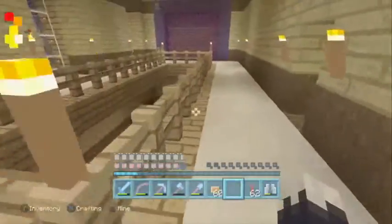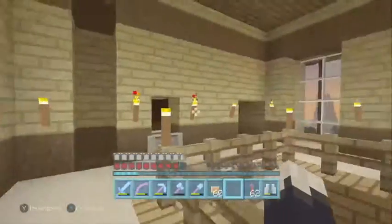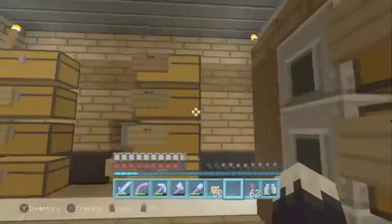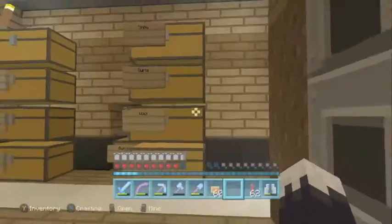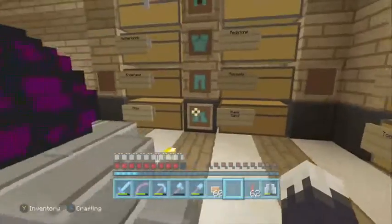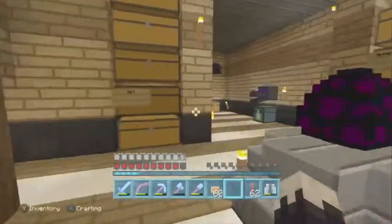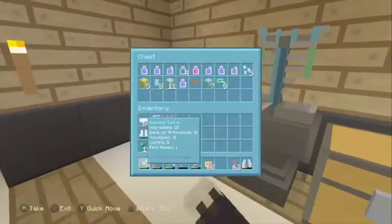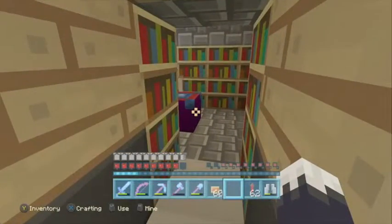I think it looks a lot nicer this way. I also updated the elevator and the storage room — got all my chests lined up: my cords, snow, wool, terracotta, rockets, and redstone. I got rid of my secret room and just put the stuff out. Everyone knew about the secret room anyway, so it didn't really matter.